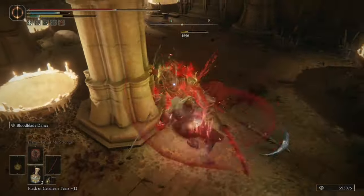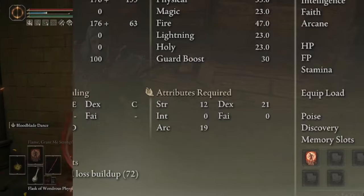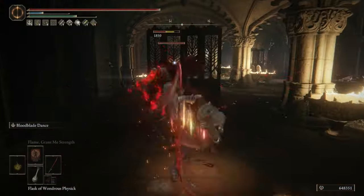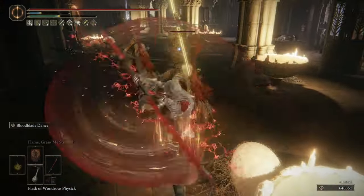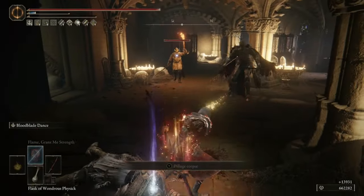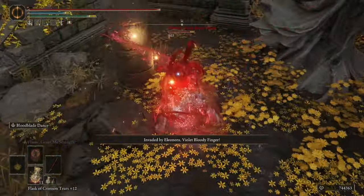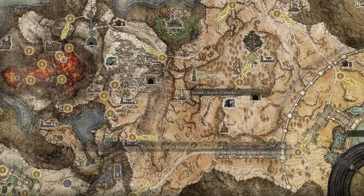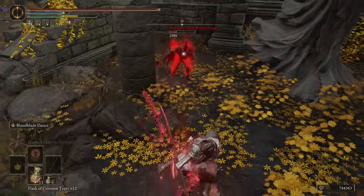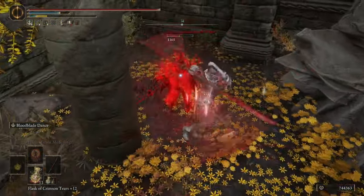The attributes required for this weapon are Strength 12, Dexterity 21, and Arcane 19. By the time you find it in Altus Plateau, you are going to have everything leveled that you need. This weapon can be obtained by defeating Eleonora the Violent Bloody Finger at the Second Church of Marika in Altus Plateau. The fight is not that difficult, but if she gets you in one of her combos it can turn into a fight for your life, so just be careful.